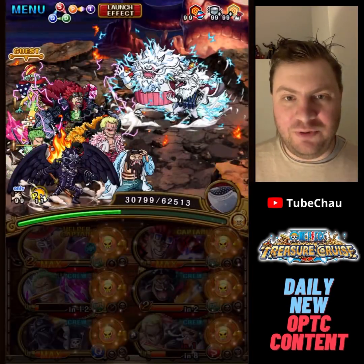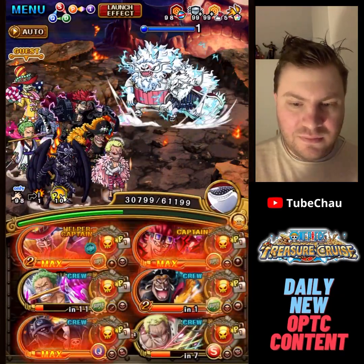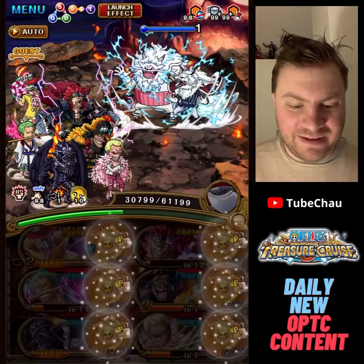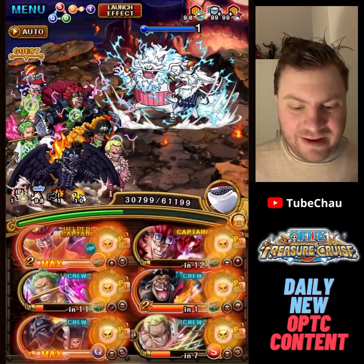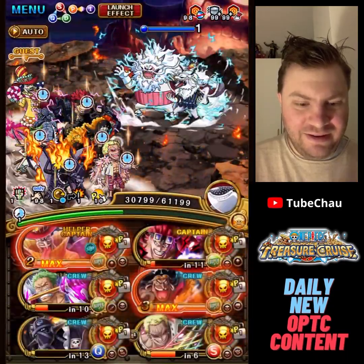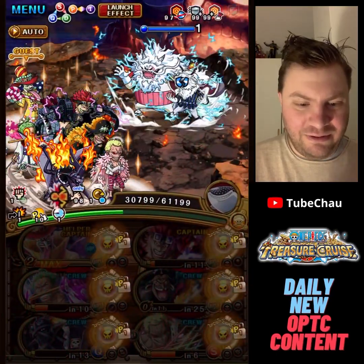So yeah, as I said, Perospero Friend is not necessary for this team. For this version, or any version, like if we get some damage reduction or anything — this should basically just cover everything.